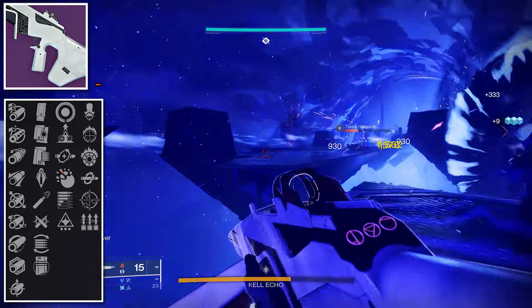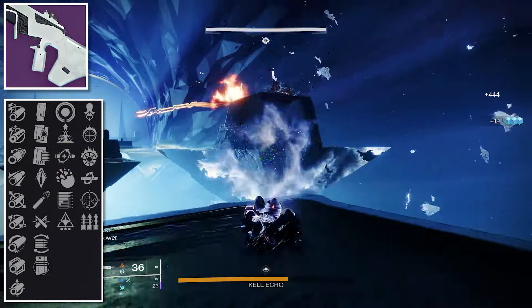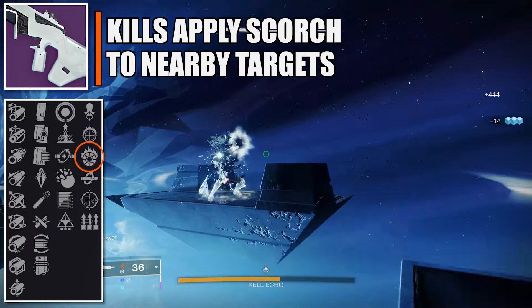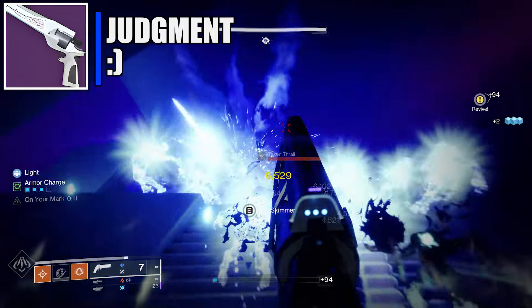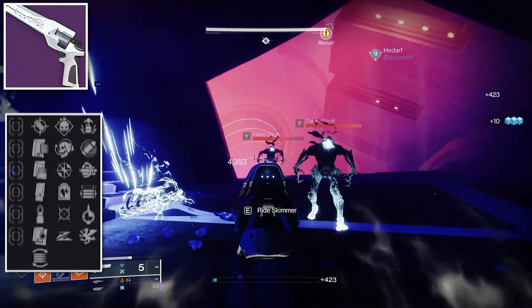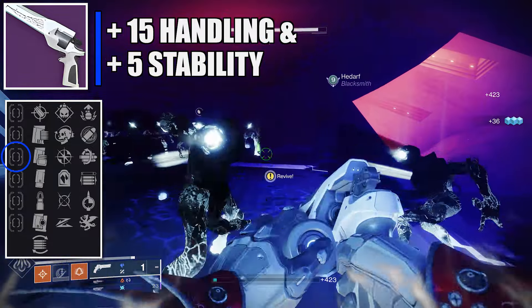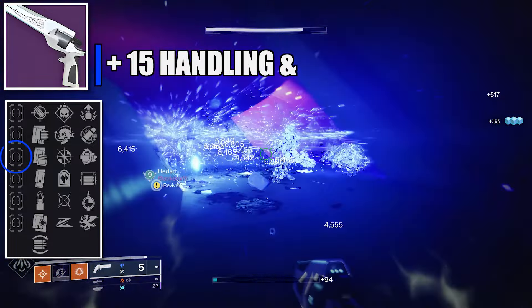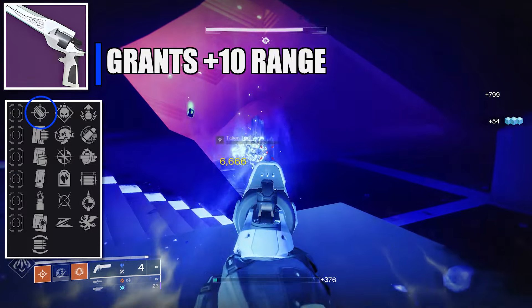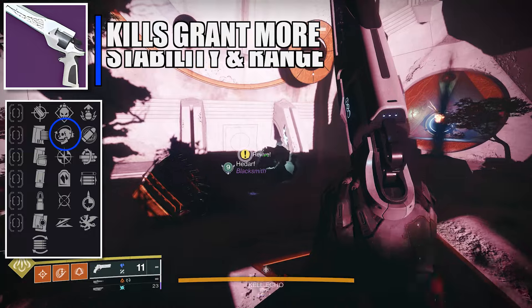The second weapon from the second encounter is a kinetic submachine gun that demolishes in PvP. For PvP: first column Corkscrew Rifling (plus 5 handling, plus 5 stability, plus 5 range), second column Accurized Rounds, third column Dynamic Sway Reduction (improves accuracy and stability while holding the trigger), and the fourth column has arguably the most broken PvP perk — Onslaught — which increases the weapon's rate of fire on final blows.